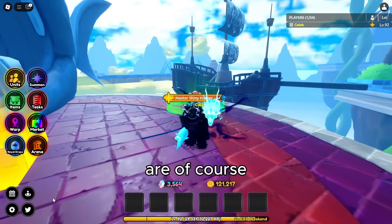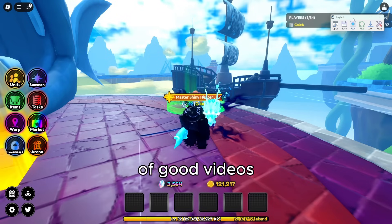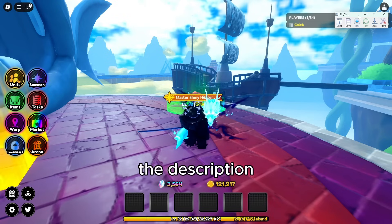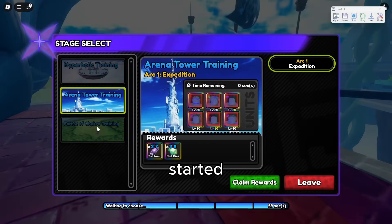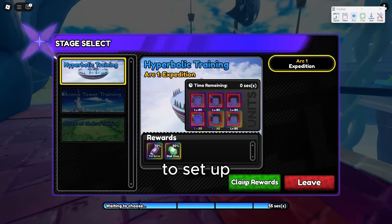The two things you're going to need to set up this macro are Tiny Tasks, or any other macro service — I'm sure there are lots of good videos out there to teach you how to use it if you haven't already. I'll link one in the description if I can find one. You're also going to want to get all of your expeditions started and ready to claim rewards, because that's going to make it easier to set up the macro yourself.